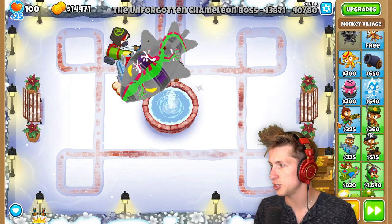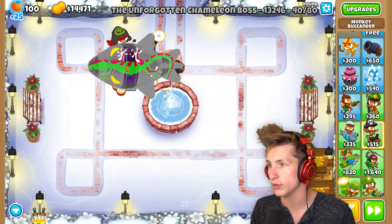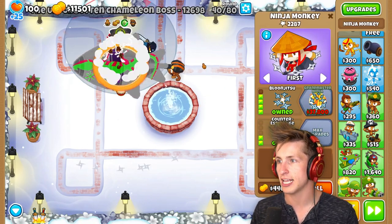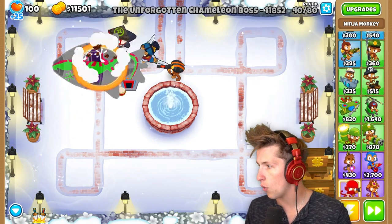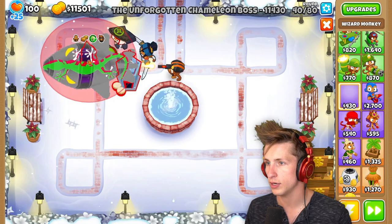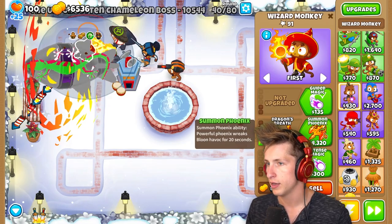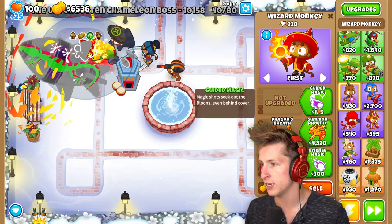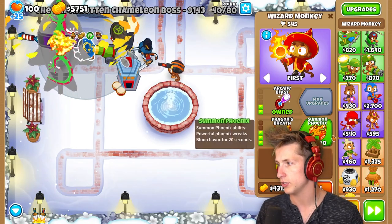It just went invisible. The damage it's taking is gray, so I think I want to change. I want fire — that's what I want. I want to get a Wizard right here and then I want to get Dragon Breath. Now we're going to put Dragon Breath, put it on fire — Intense Magic or Guided Magic and Arcane Blast. I think it's going to be really good.